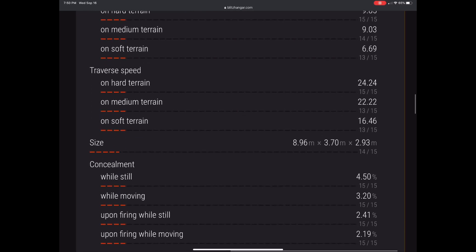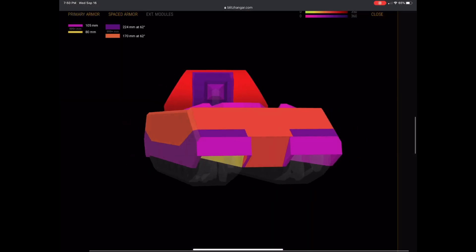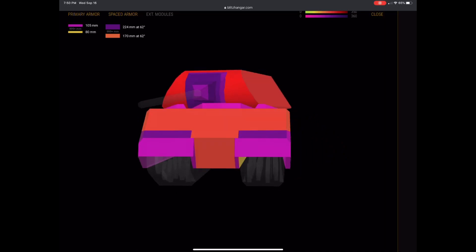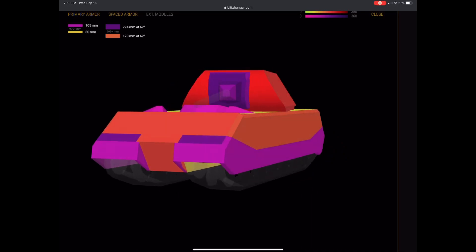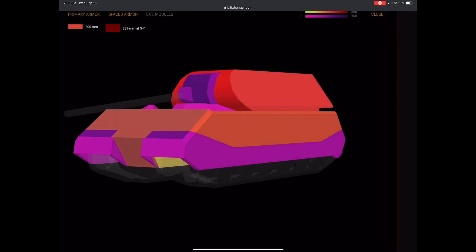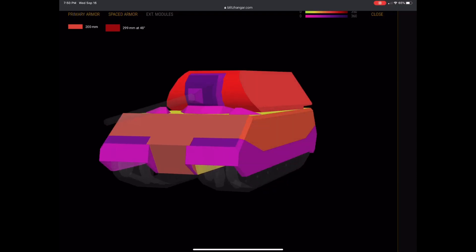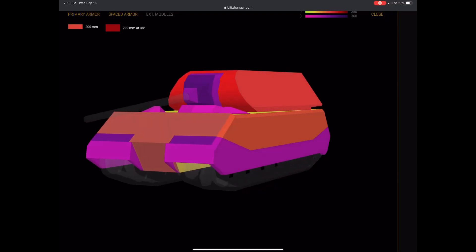Forward speed is slow and gets slower in the mud. Now what we're here to talk about is the armor. Look at this thing — it's a tomato, as Lech would say. This tank, angled correctly, is impenetrable. It's got a lower plate you can pen, but at an angle it's very hard and it's small, and the front plate is very, very difficult to pen.